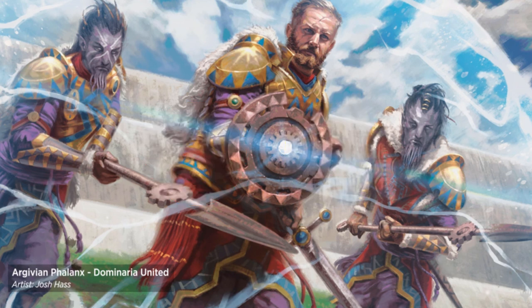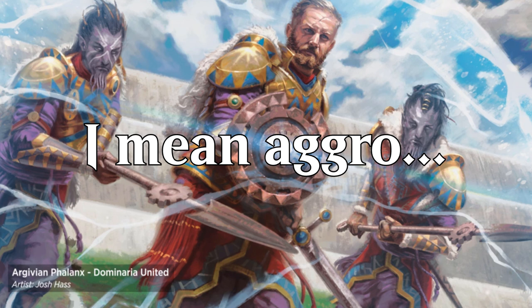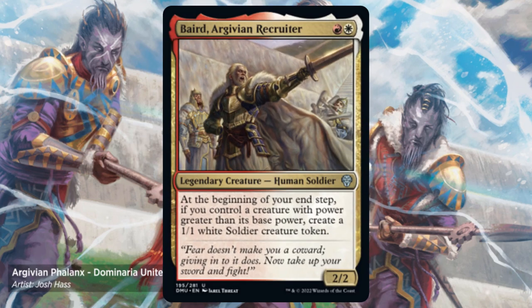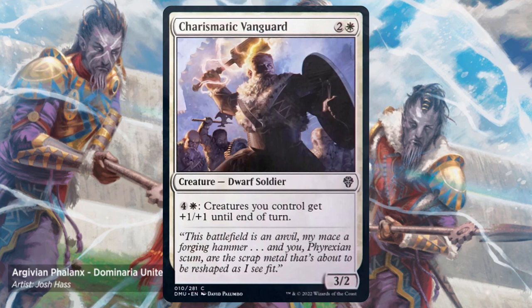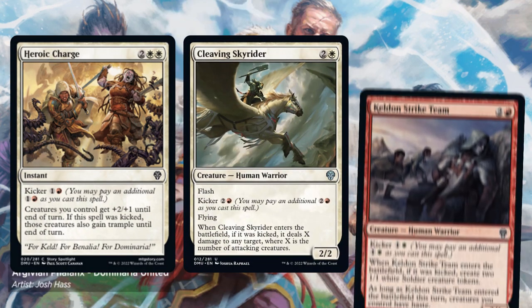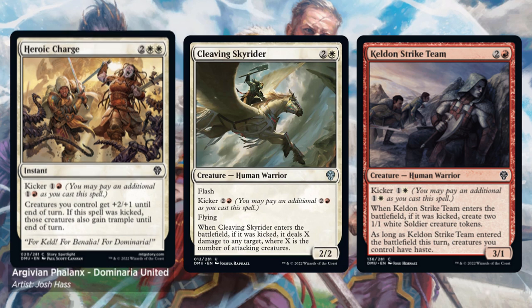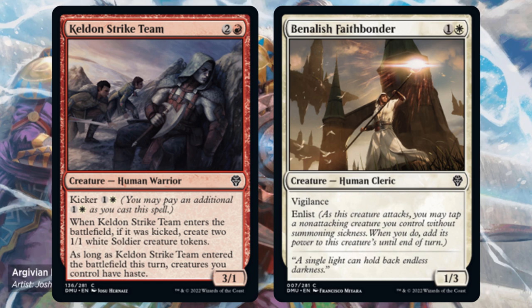Red-White is kind of like Red-Black for people who don't like their creatures dying — focused on a mixture of Go Wide and Enlist. Baird is a great example, creating a token at end of turn if you have pumped a creature's power. Once you have tokens, Tori d'Avonant turns them into powerhouses. You can play the usual token payoffs, but you also gain access to Heroic Charge, Cleaving Skyrider, and Keldon's Strike Team. The haste granted by the Strike Team lets them — or any other creature — be enlisted immediately.